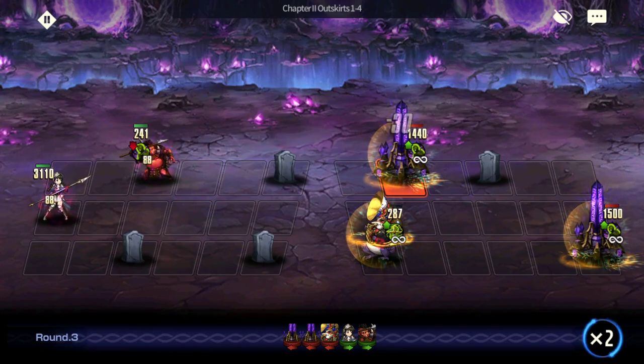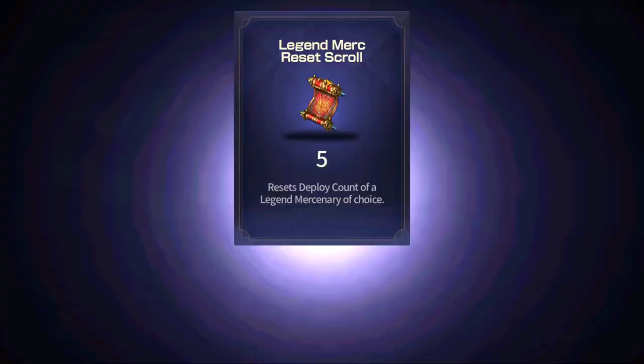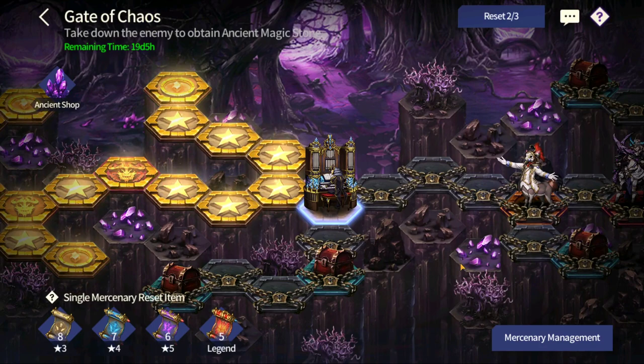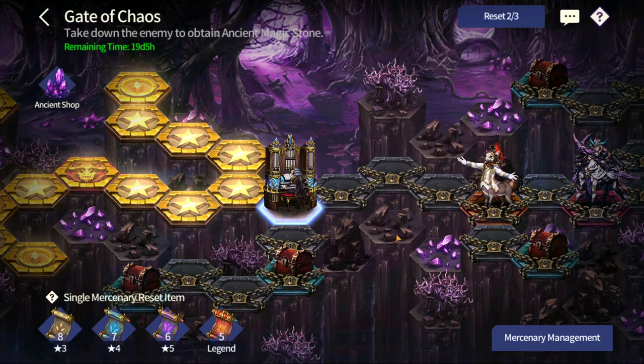Surprisingly Rosa wasn't able to tank at all - you could place one more fodder there and everything should be fine. We got ourselves the legend merc reset scroll. Notice I haven't used any legendaries so far - if you follow my guide, I don't think I've used any. Maybe one five star - I remember using Dalvi but that's about it. We still have plenty of stages and plenty of time to use them.